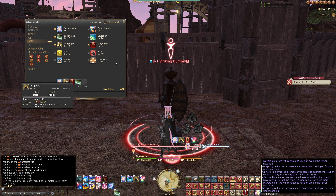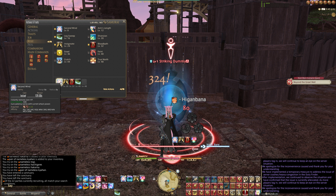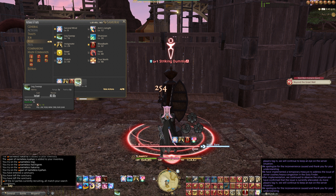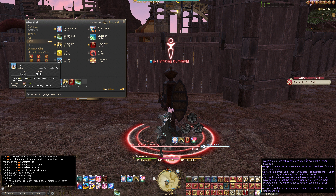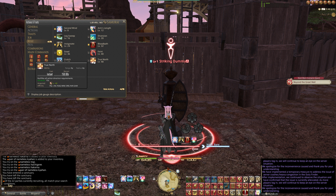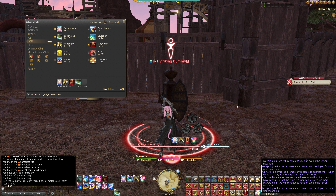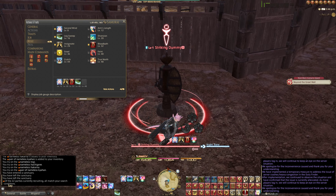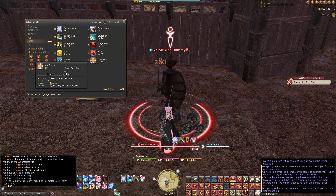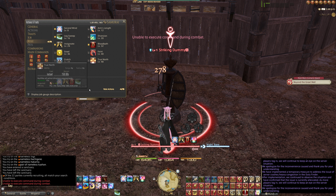For role actions, I wasn't really sure what to use so I just took Second Wind, Invigorate, and Bloodbath. I took Leg Sweep as a stun. You can take Goad now, which is pretty useful. I also kind of like the look of True North, which stops the directional requirements — because I forgot to mention you have to attack from behind or from the side for certain skills. So I really want to use True North as well.